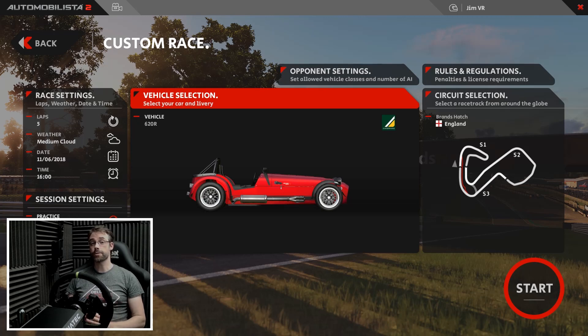Hi there, thanks for joining me for another video. Today I'm back in Automobilista 2 because I want to do a bit of comparison with a video I made a little while ago where I drove a Caterham 7 620R around Brands Hatch. I did that in Project Cars 2, but Automobilista 2 also has a Caterham 7 620R and it also has Brands Hatch. So I wanted to do the same thing again and compare the two different driving experiences.